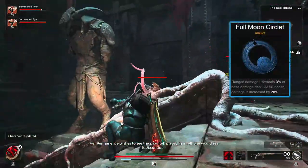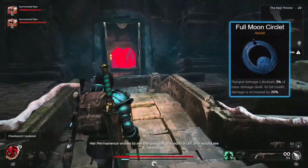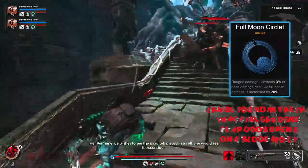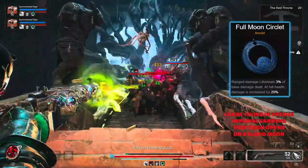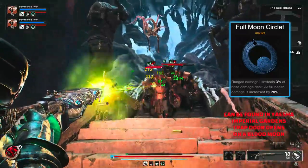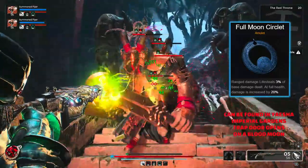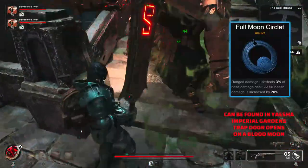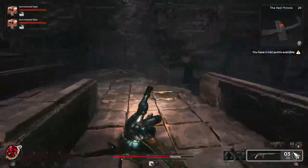Probably the best lifesteal amulet is the Full Moon Circler. Ranged damage lifesteal is 3% of base damage, and at full health it also increases all damage dealt by 20%. So if you can manage to keep yourself topped up with health, you'll have a constant 20% extra damage on top of the lifesteal.